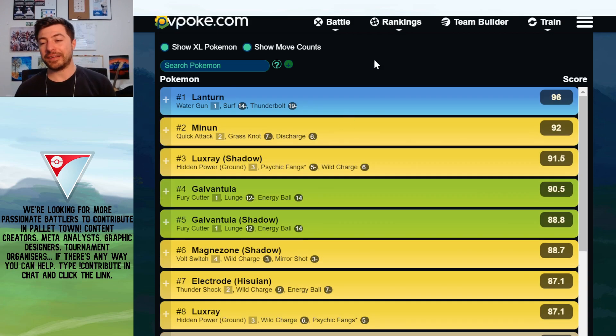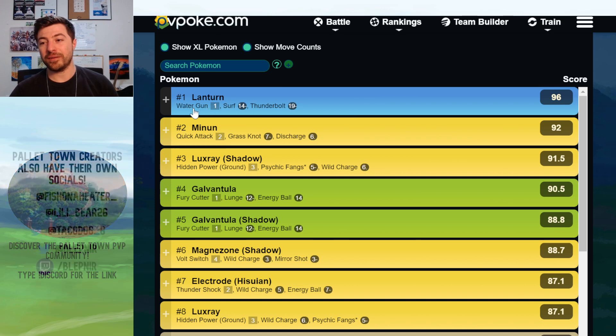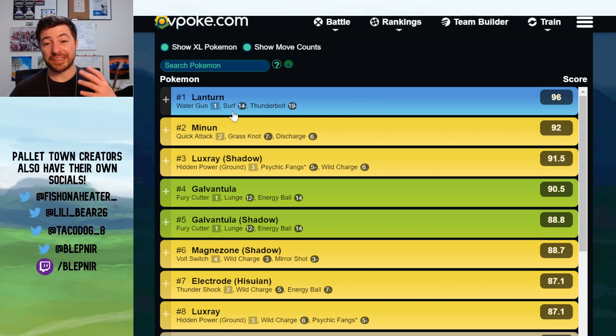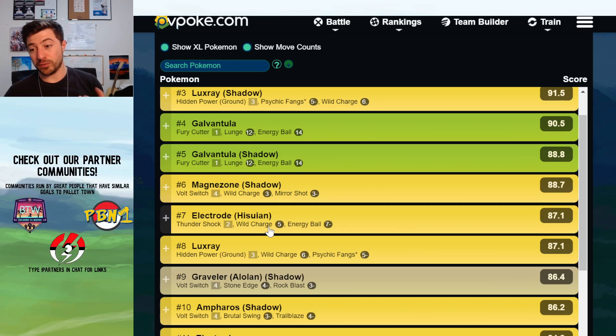Lanturn stands out already because of its bulk. Electric types are just so glassy — they can't really take a hit. Lanturn is the exception to that. It's very bulky, with Minun being a distant second. It's also able to spam very consistent non-resisted damage with Water Gun and Surf. It basically has so much play against everything except Hisuian Electrode, which we'll get to.